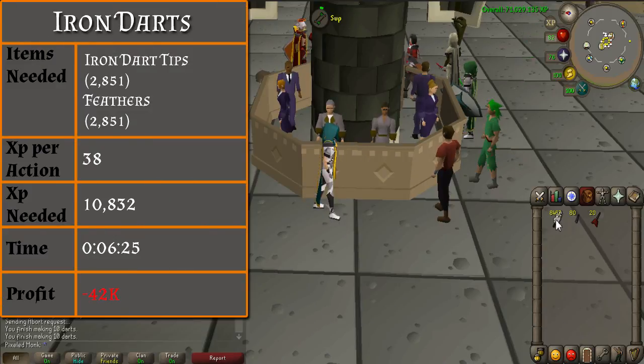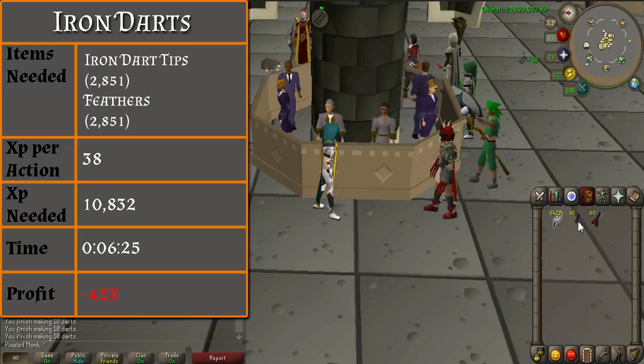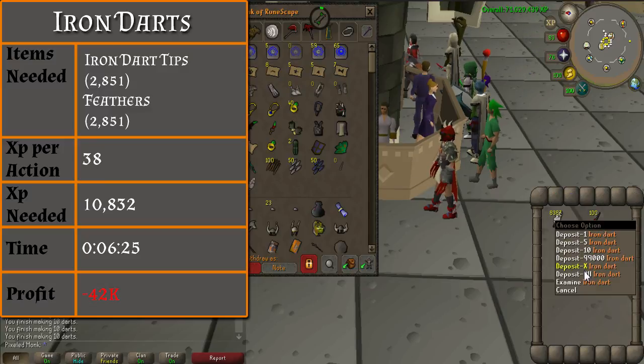From level 22 to 32, you will be making iron darts. You will need 2,851 iron dart tips and feathers. Use the iron dart tips with the feathers for 38 XP per action. You will complete level 32 in about 6 and a half minutes. If you are a very fast and accurate clicker, you will be able to make these darts much faster. You will lose 43k from this method.